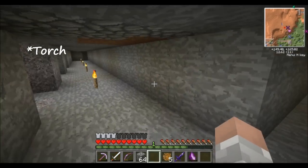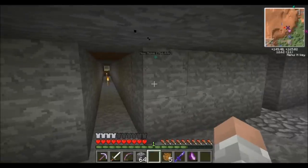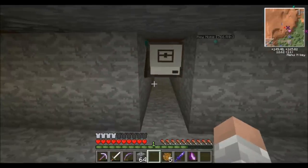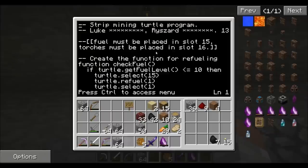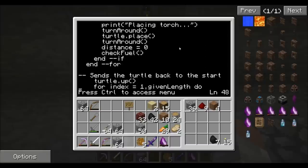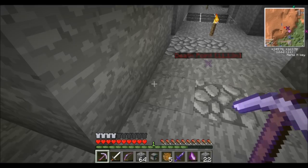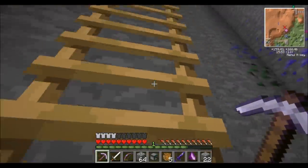Once it reaches block 10 it turns around, places a torch, and keeps going. Once it gets to position 21, it places another torch at 20, moves up, goes back one more, and comes all the way back to us. Instead of writing out about 60 lines of code, we can just do 'pastebin get' with the last characters of the address and name it — and that's it. Luke and Rhizard wrote this program; it has functions and all kinds of stuff.